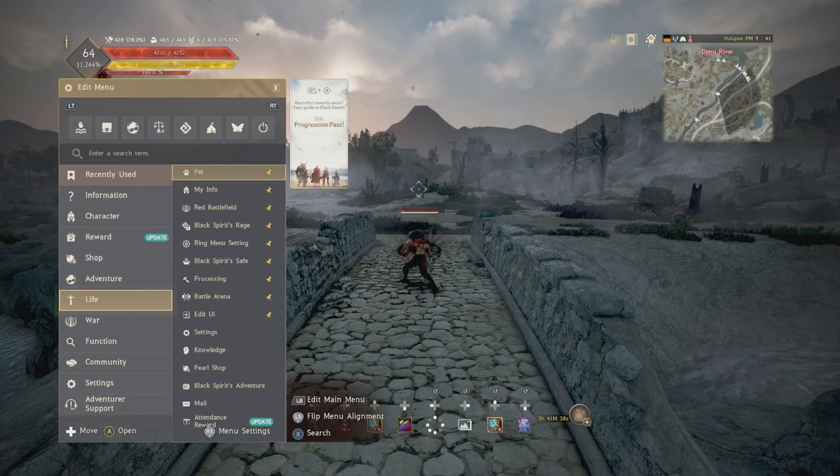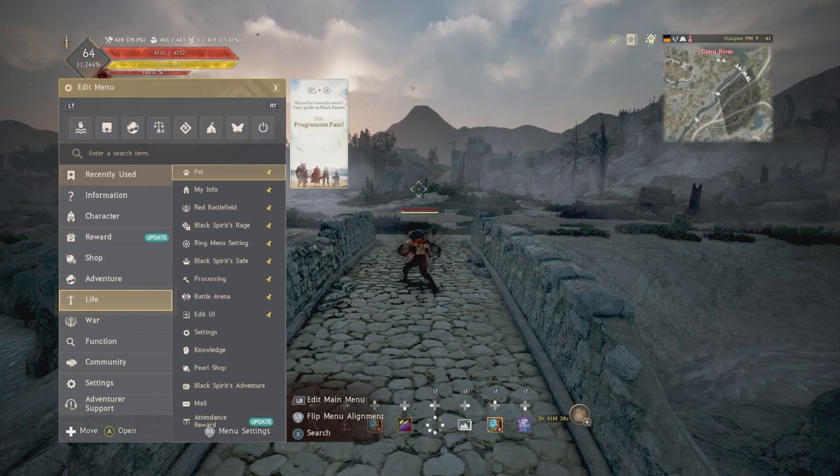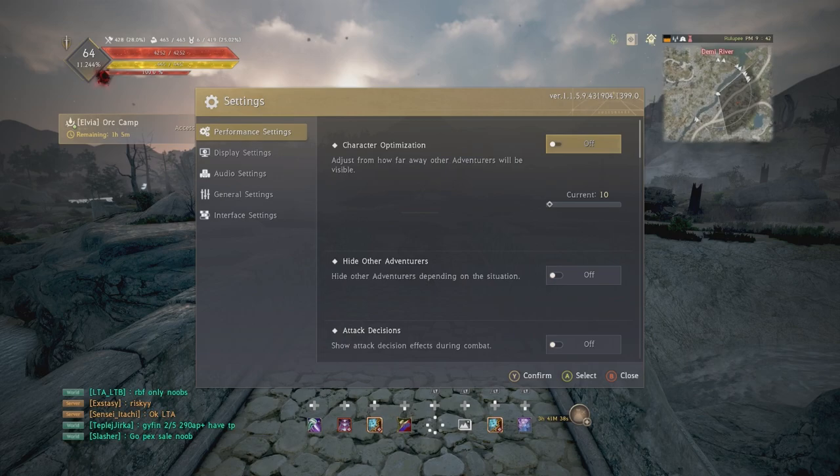Press start, come down to settings, then settings again. Performance settings: old gen, turn this on. New gen, it's up to you — you can experiment, I don't notice much of a difference so I keep it off personally. When this is turned on and the number is low, the lower the number is, the closer adventurers have to be for you to see them, but the better your performance will be.